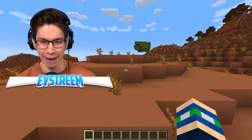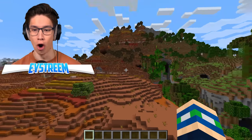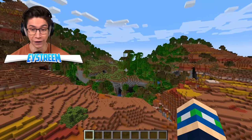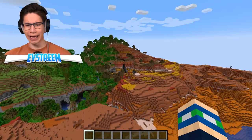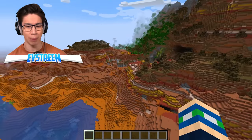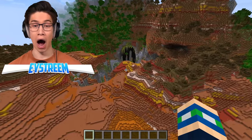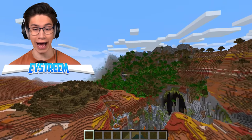Let's see — coming up here, we got a Mesa Badlands biome. Yo, what? Look at that. Holy flip. Oh my goodness. This is like a jungle, savannah, badlands biome all mixed together. Oh my jeez. I'm going to faint. This is beautiful. Look at these mountains.